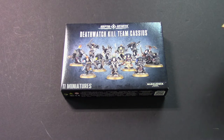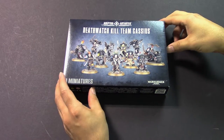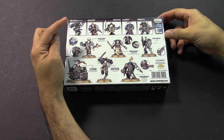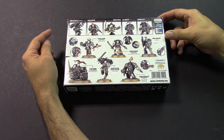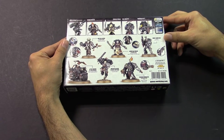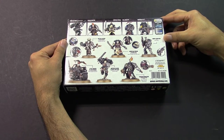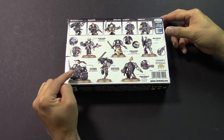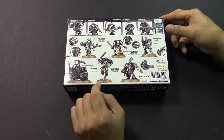We're here with Death Watch Kill Team Cassius. Let's take a look at the box — we have the eleven miniatures there in the front. On the back, here's all the guys we get. We have Living Hurricane, who brought a motorcycle and a bird. Don't forget the bird! So here's our White Scars guy, and we have pretty much all the major players.